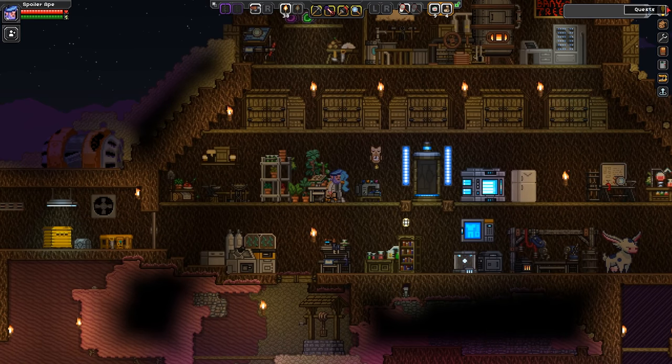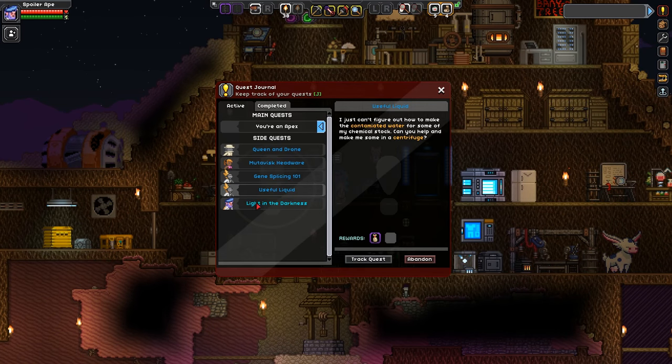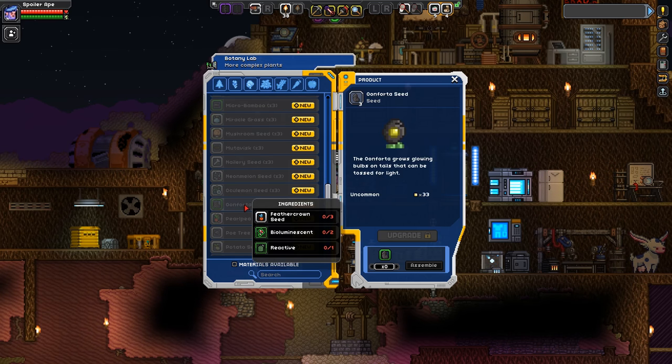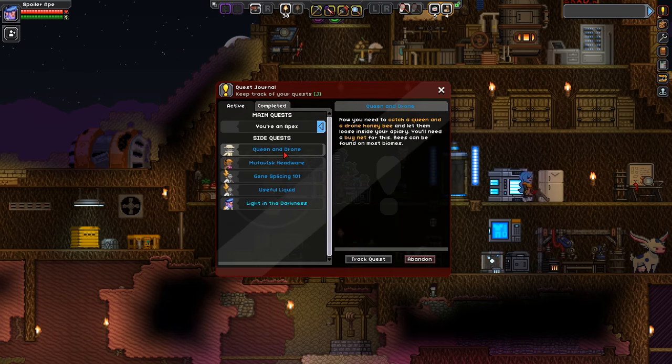Let's have a look at the quests. The light and the darkness thing — we've had this for a while and it's asking me to make a centrifuge, which I never got round to. And there's the useful liquid — unforta — which requires me to find the reactive gene and also feather crown seeds. I've already got some bioluminescent, but I don't know where to get reactive stuff from, so I won't worry about that. Elsewhere there's the queen stuff and the muted visk helm, plus the regen gene — I don't know where to get that from either.